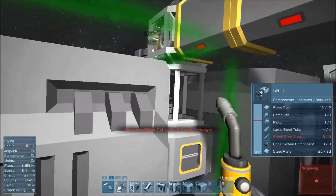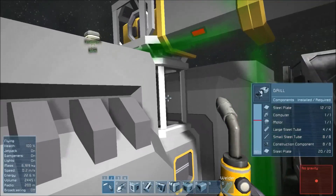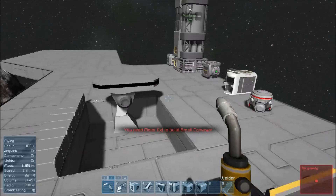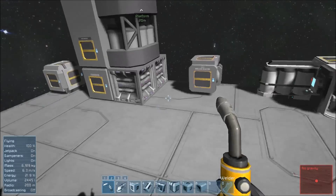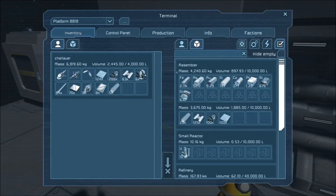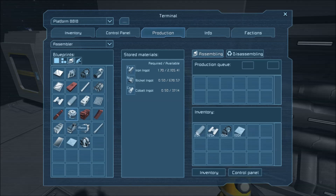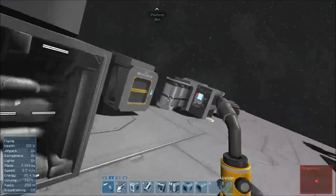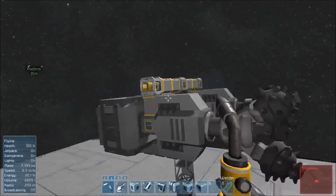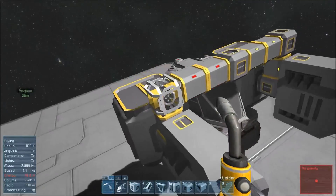This is why I turned the welding speed up at the beginning — otherwise this would be some very boring work. I need a motor, so let's go over here and get the motor. I'm only at 22% energy, so I'm also going to need to be aware of that here in the very near future. Let's produce maybe 20 of the motors, and let's make 100 more of those construction components.